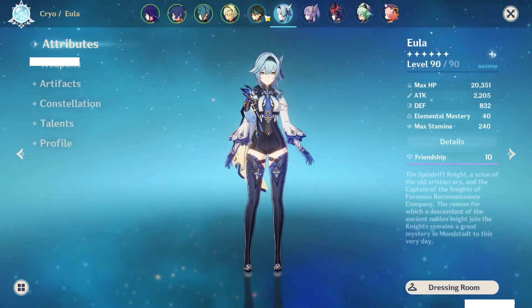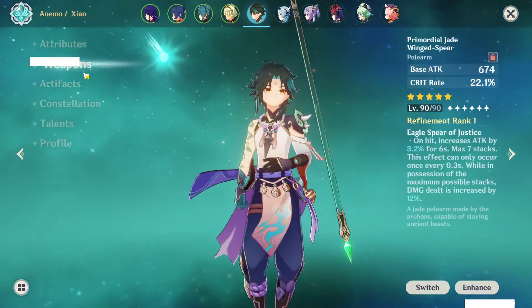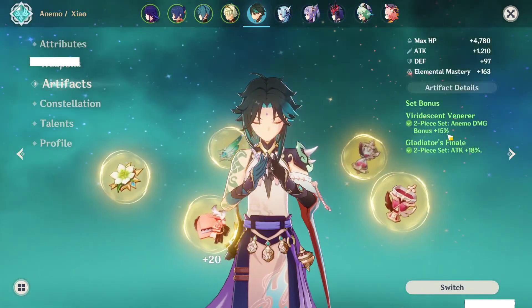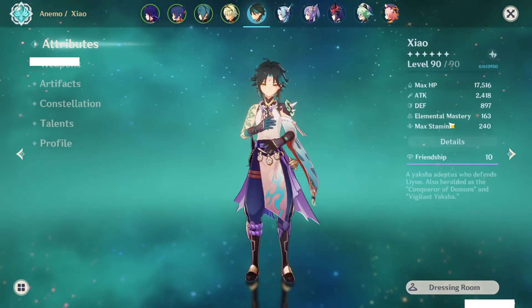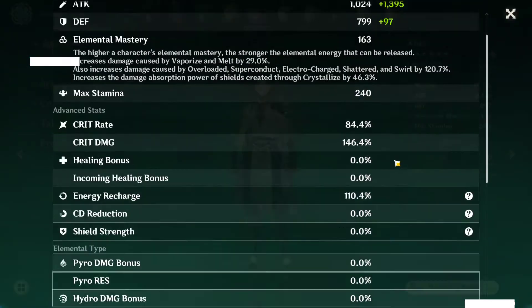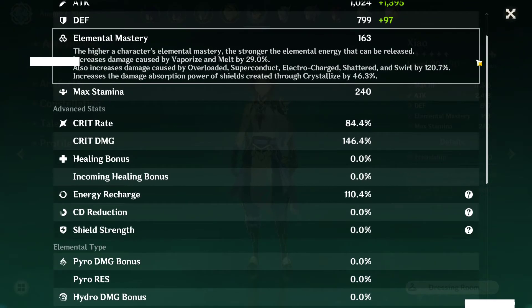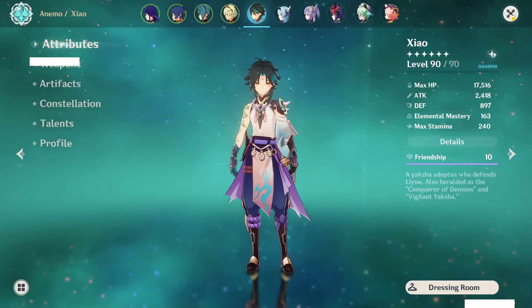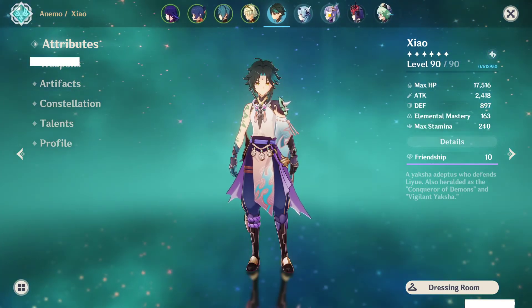The next character is my Xiao, and his build is a bit different from the original video. He's rocking Primordial Jade Wingspear with no constellations, running two-piece Anemo and two-piece Gladiator. He is triple crowned — he was my first triple-crowned character. I love this character. His stats are basically 84% crit rate and 146% crit damage. He had more crit rate beforehand but I traded it for a bit of crit damage and attack percentage — if you look at his attack, it is mad high. Quite solid.